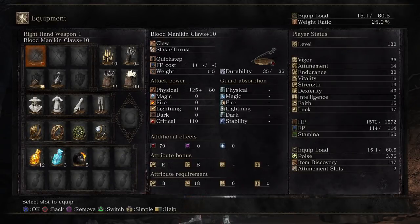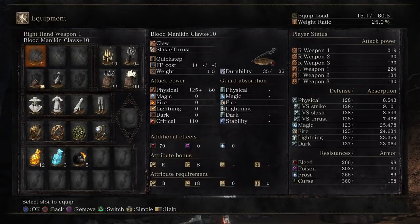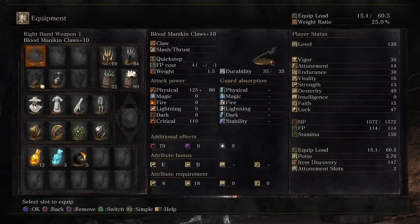I'm also going to try it with the hollow infusion, so I'll show you guys the stats for that when I'm done. Right now we're only getting 219 attack power, but we do have that 79 bleed buildup, so that part at least is good.